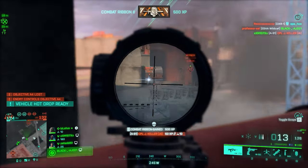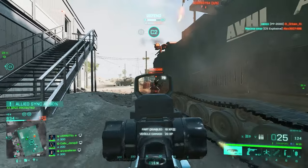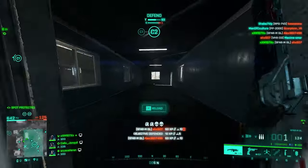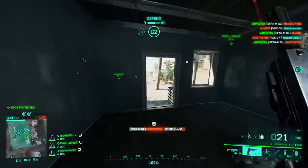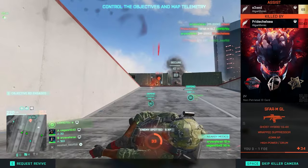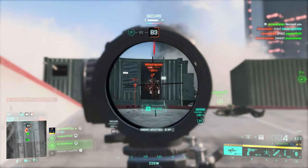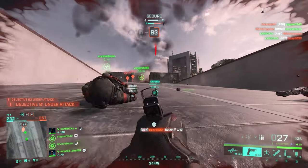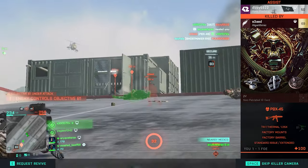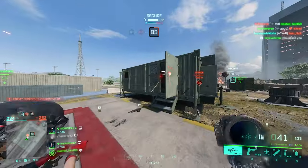Now let's look at High Power rounds — more powerful, faster, and harder hitting, but everything comes at an expense. I always use High Power on sniper rifles for long-range gunfights. High Power rounds increase damage because they are stronger and bigger. On some weapons like the G36, even the magazine for High Power rounds is bigger. Muzzle velocity is also increased, and for sniper rifles the difference is huge — more muzzle velocity means less bullet drop, making it easier to hit long-range targets.